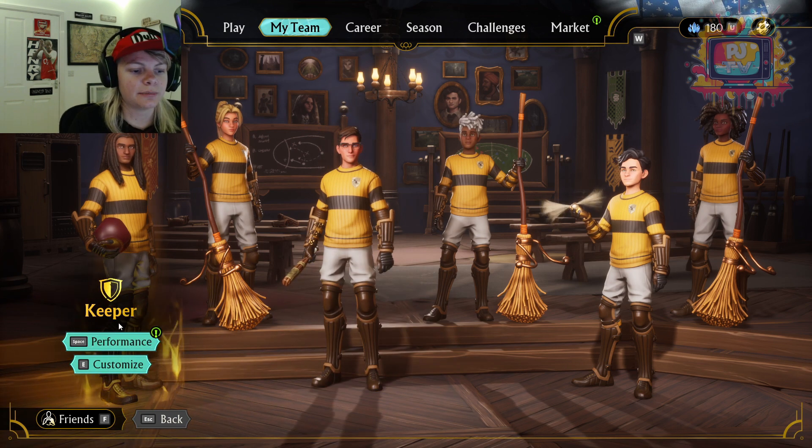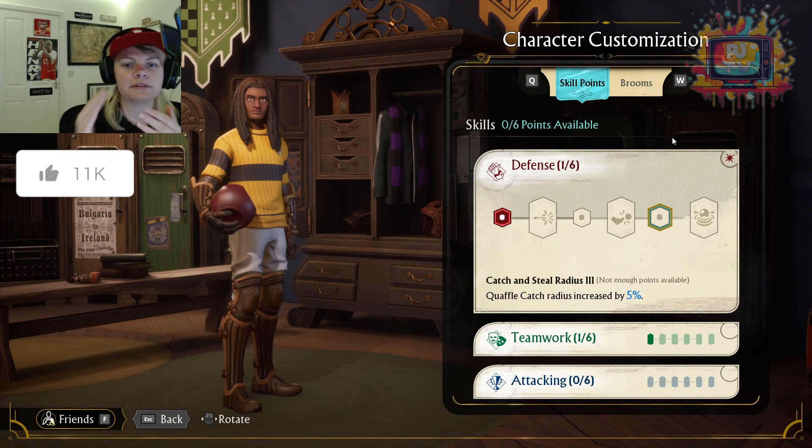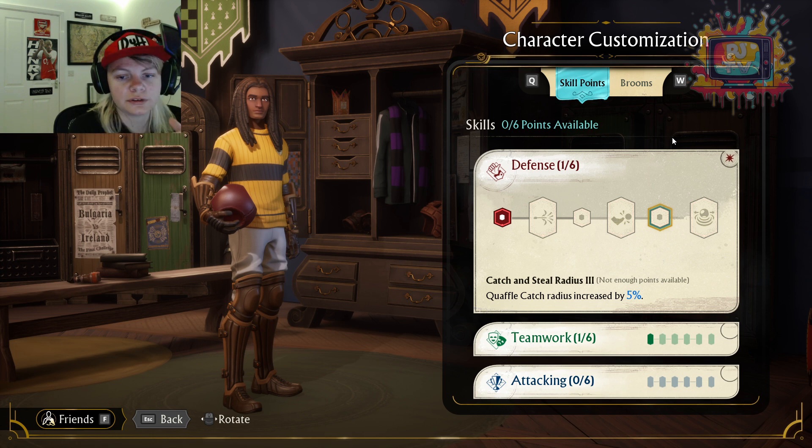We're going to start with our Keeper. Everyone's got three different skill types — Defence, Teamwork, and Attacking. And obviously, depending on the position, this will affect what specialities and skills people can gain. Starting with the Keeper, I personally think Defence is quite important because your Keeper needs to be saving the goals, so you want him to have quite a good defence. I think that makes sense.